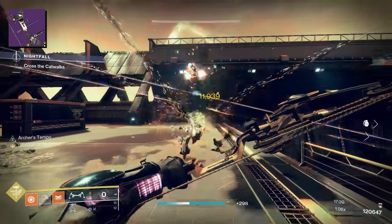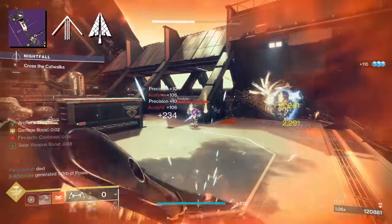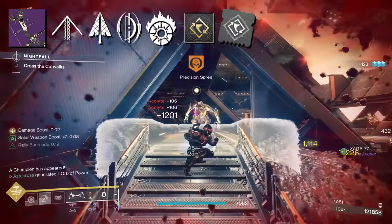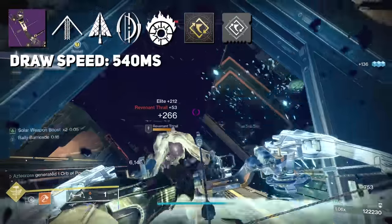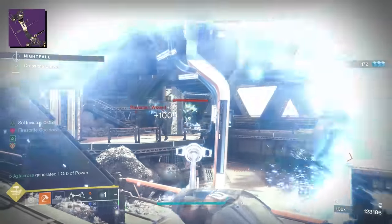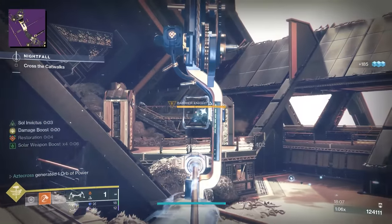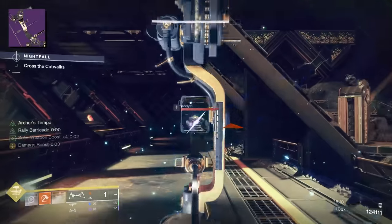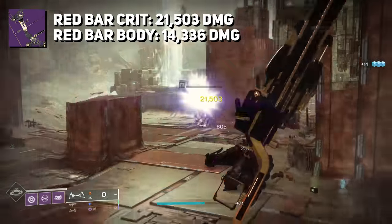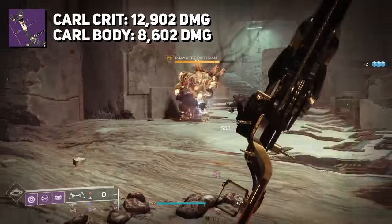The roll I landed on as my god roll — that I am ecstatic about — came with Elastic String, Fiberglass Arrow Shaft, Archer's Tempo, and Incandescent, with a Draw Time masterwork. Applying an adept Draw Time mod brings it to that 540 draw time speed. This is currently my favorite PvE bow in the game outside of exotics. Astianax has replaced Strident Whistle completely. In terms of raw damage, it deals 21,503 per crit and 14,336 per body against red bar enemies, and 12,902 per crit and 8,602 per body versus a Cabal.